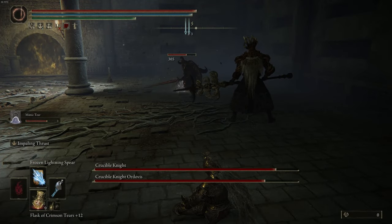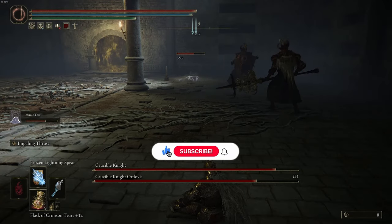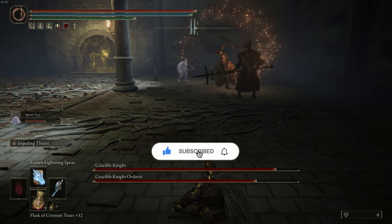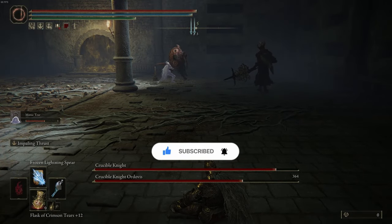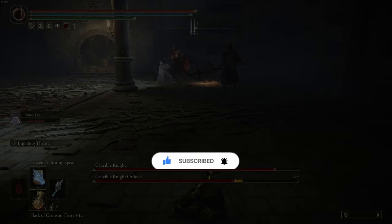That's 12 advanced tips in Elden Ring — I hope it helped. Let me know if you found out anything new. Comment 'pizza' if you made it all the way to this point, and if you did, thank you. Maybe leave a like and a sub on your way out. I'm out — peace.